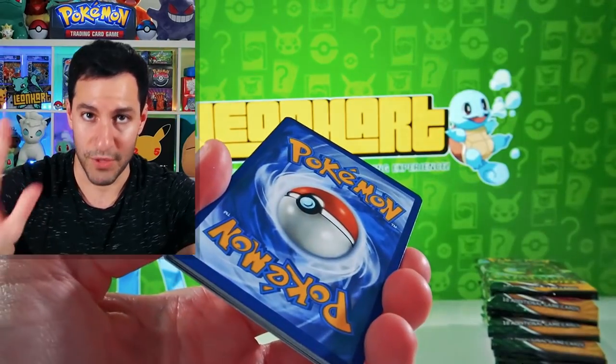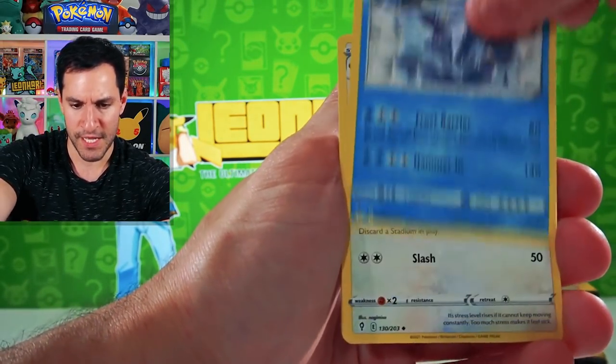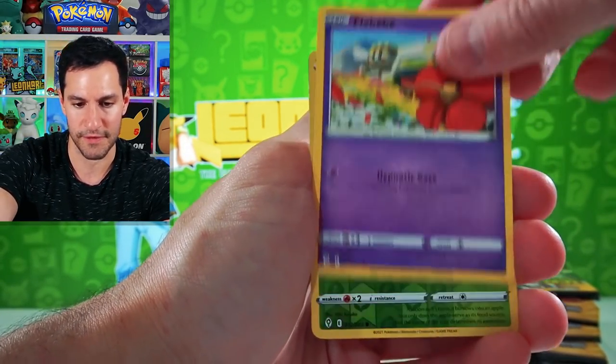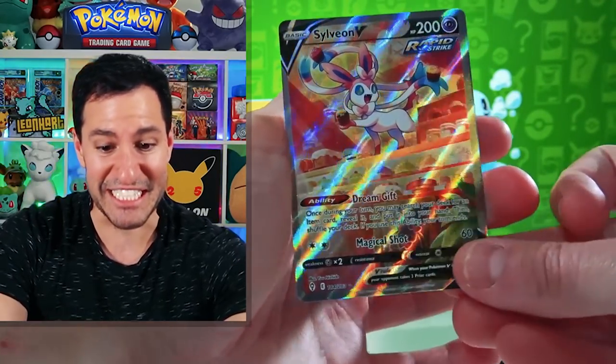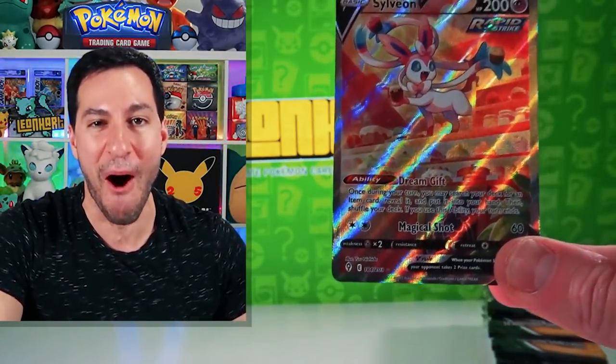Fighting energy. Okay, Rayhan - let's talk about him for a second and his alternate arts. Rock and roll, fly baby - it is a Sylveon alternate art that has been pulled!